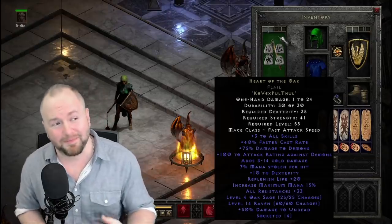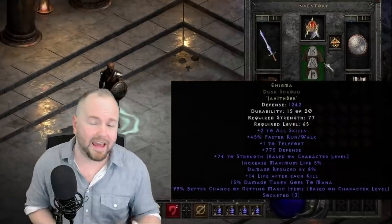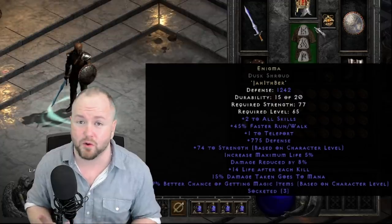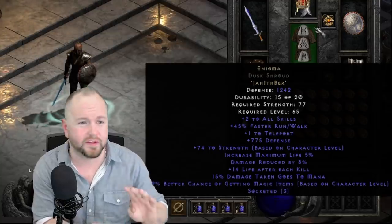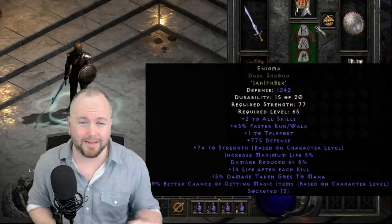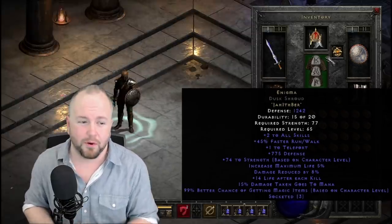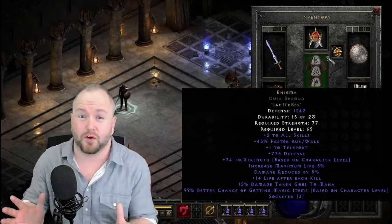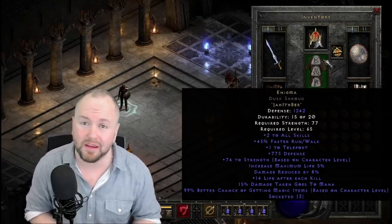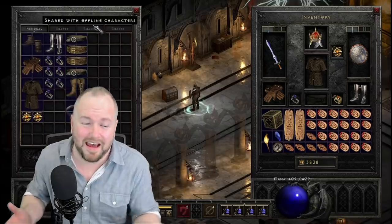These next couple of items you might end up trading for rather than finding, though some of you might have already found them. The first is Enigma. No matter your feelings about Enigma, in PVP it opens the door for a variety of builds to exist. Whirlwind barbarians, wind druids, necros, hammerdins — many of these builds wouldn't be as top-tier without it. Back in classic D2 before Enigma, only a couple of builds dominated PVP, but Enigma opened it up significantly. There are certain builds you simply cannot be effective with in PVP without this item. Thanks to the shared stash, once you get one you can pass it to all your different builds.